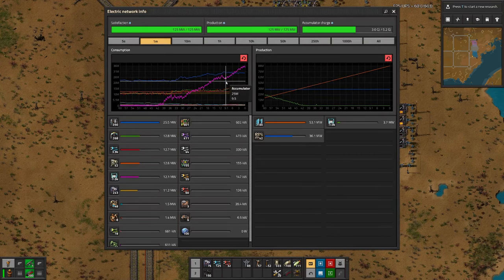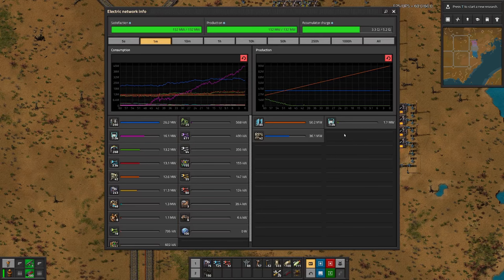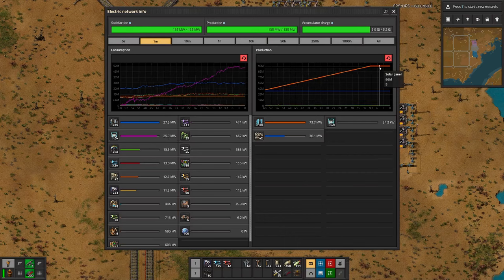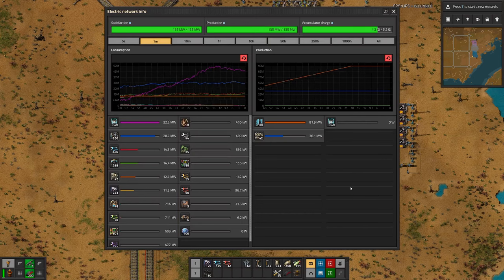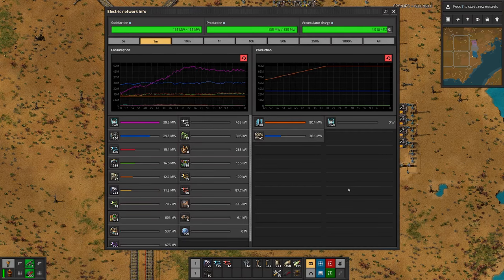Here you can see the accumulators are loading, so that's for sure some power drain. But now we have reached the top, and once the accumulators are loaded we will see how much power we can cover from solar panels alone and if we might need additional solar arrays — I would actually imagine so.